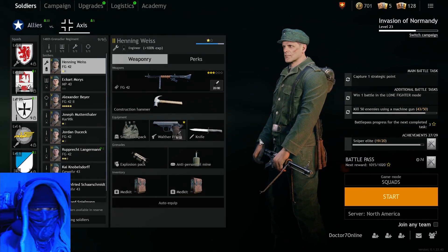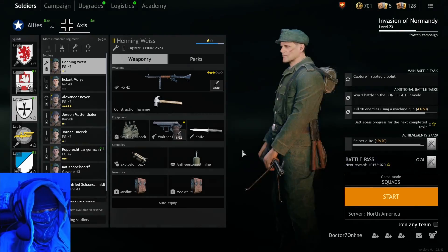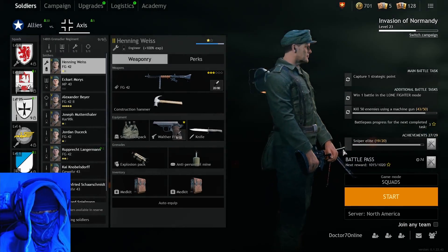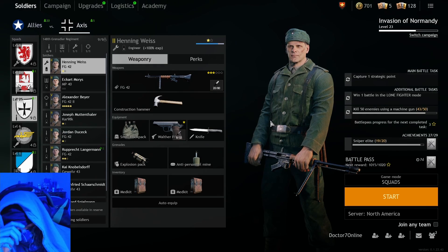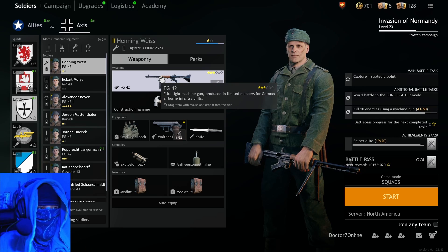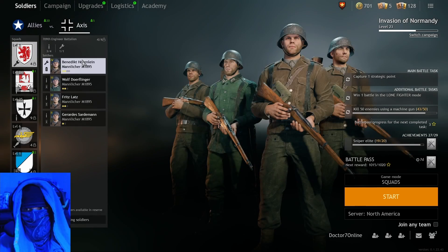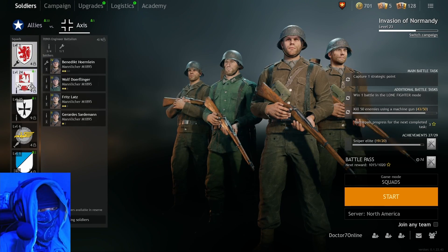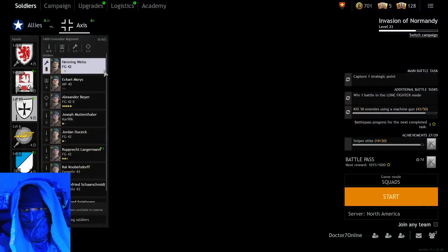Good morning everybody, today's video is going to be just a little different. I've got an FG-42, and I see on the Discord and forums a lot of people complaining about how it is to be a new player. I get it, I agree with them, because I have a level one squad here. This is my engineer two squad but it is level one — it doesn't have a lot going for it.